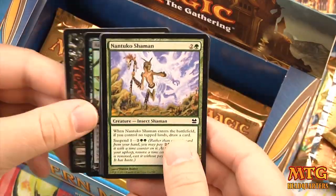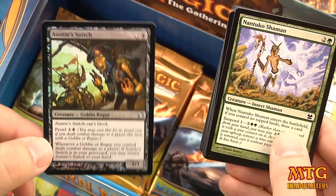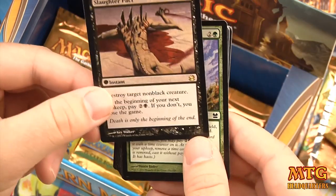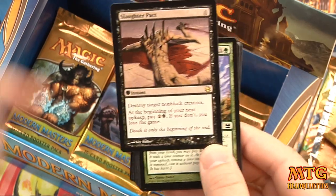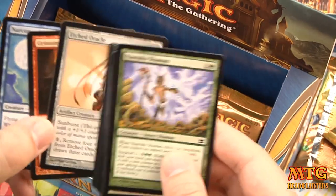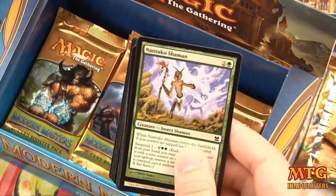Pack 10 — Worm token, foil Auntie's Snitch. Our rare is Slaughter Pact: zero-drop, destroy target non-black creature; at the beginning of your next turn pay three or you lose the game. Those zero-drop pact cards are just sick because you can totally surprise your opponent.